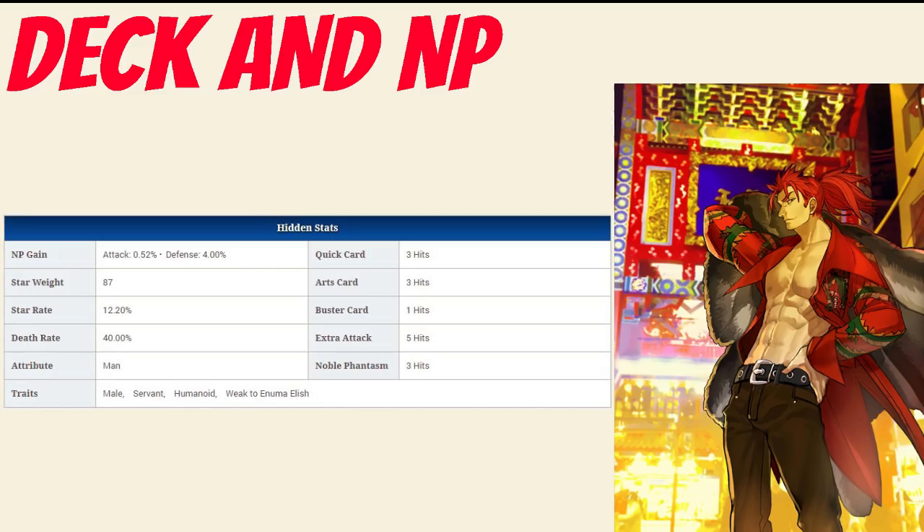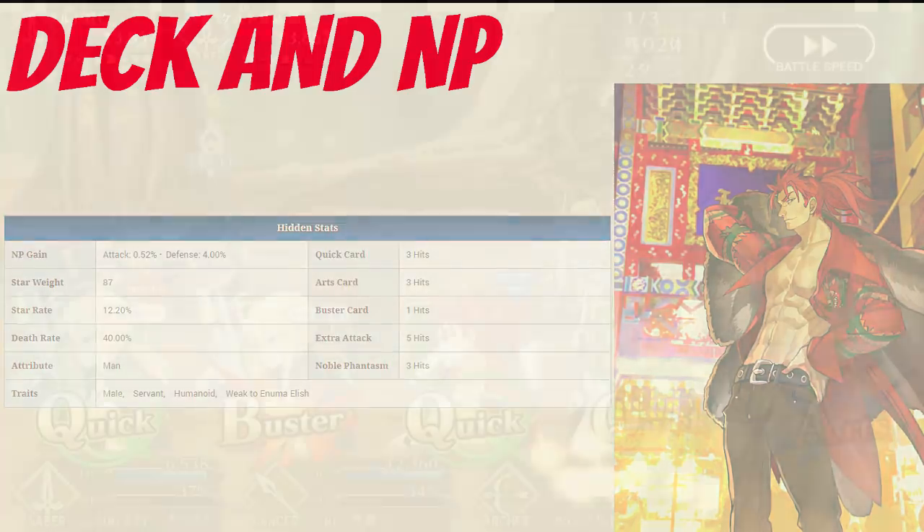Taking a closer look at his cards: his quick card hits 3 times, his arts card hits 3 times, his buster hits once, and his extra attack hits 5 times. His noble phantasm gain rate is 0.52% and his star rate is 12.20%. Overall, that's above average star generating and decent noble phantasm gain for a lancer, due to the 3-hit arts and quick cards as well as a 5-hit extra.